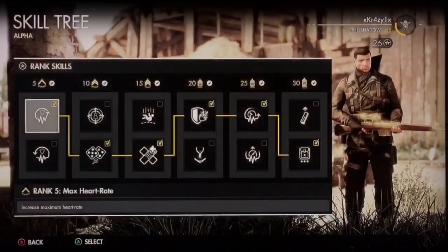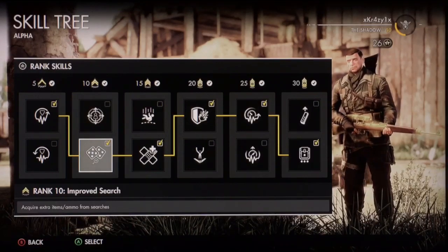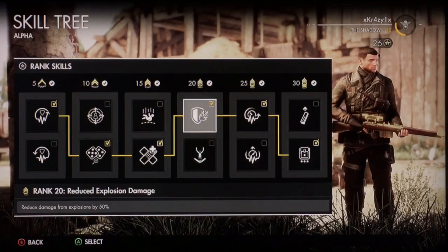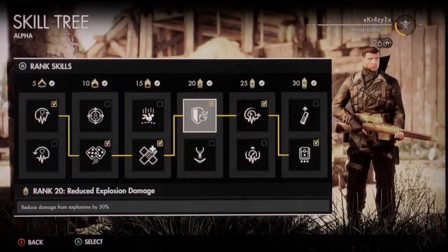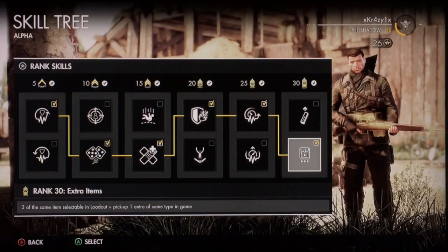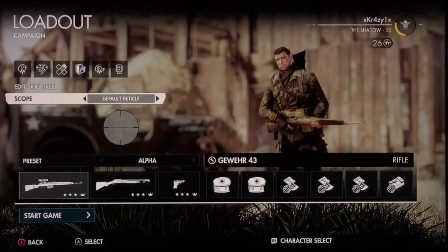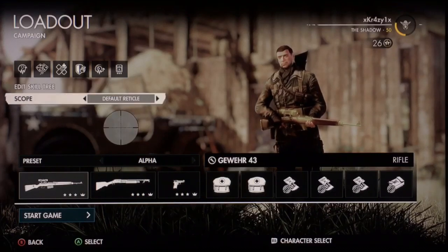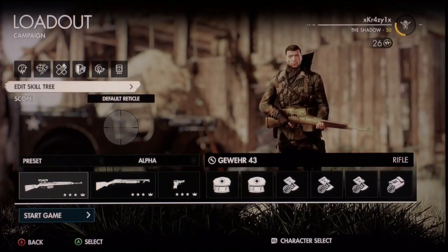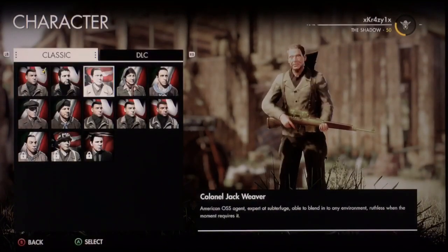As far as my skill tree: max heart rate, improved search, improved bandage, reduce explosive damage — you need that. Slow heart rate, and three of the same item I can pick up plus an extra one in-game. I think that's better than the ammo. And we're going to play as Mr. Cool.